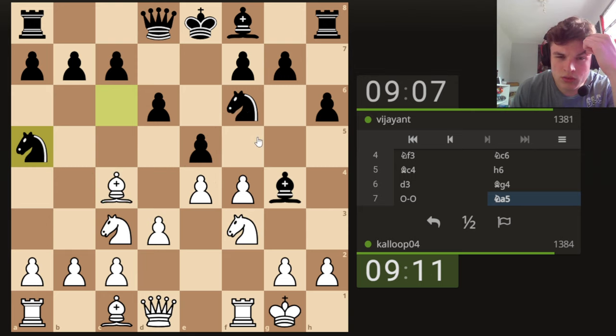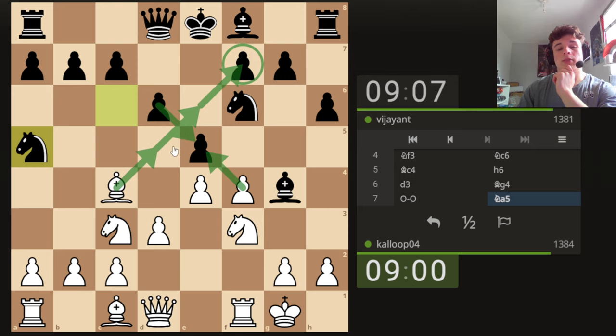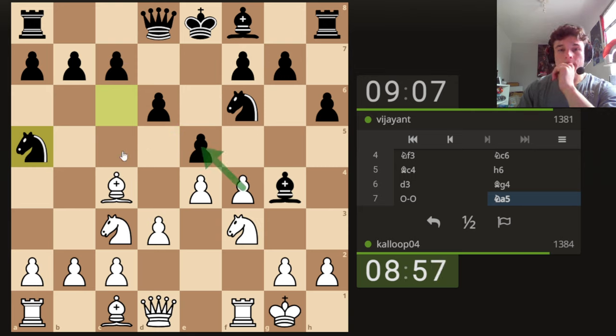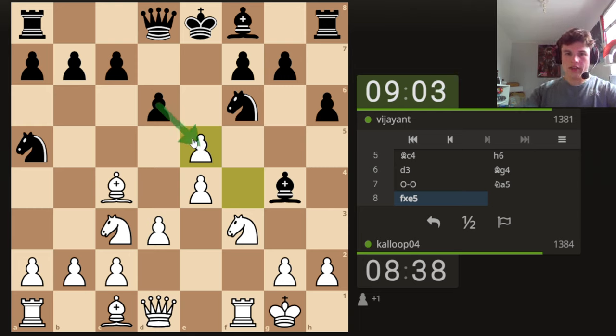Oh, this is complicated. We could just put a simple Bishop B3. But we have the tactic of Bishop takes F7. So if he takes here, he can't take back — he has to take our Bishop. So F takes E5, Knight takes C4, we take the Bishop back, he's going to take here, and then we trade the Queens and win E5. That should still be good. I think our opponent is just going to take and fall for the Bishop takes F7 trap.